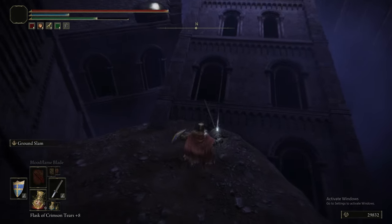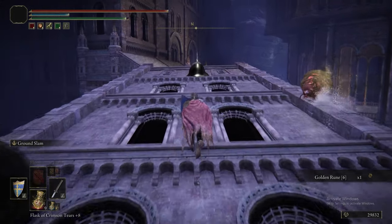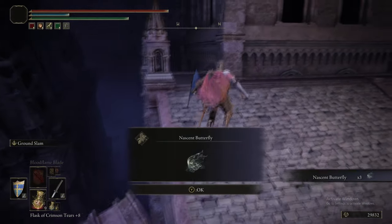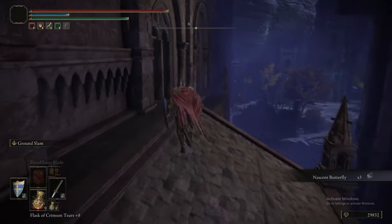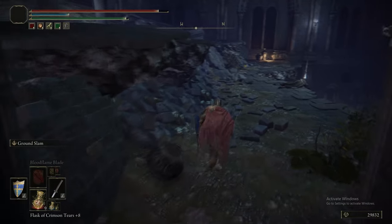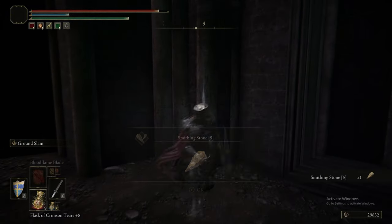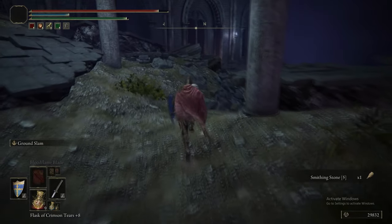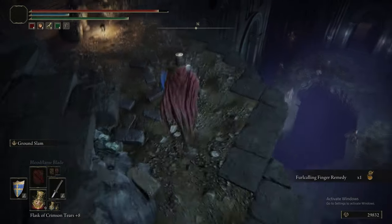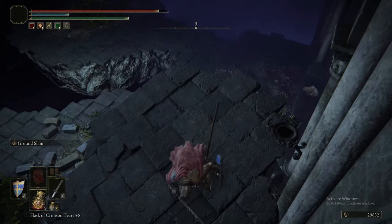We've picked up a Rune Arc and now we're heading along this collapsed building. We've got a Golden Rune 6. Ignore that scarab — it's just a flask one. If you kill the red scarabs you get back a couple of heals, but we don't need to do that. Now we're heading into this second big ruin through the window and just picking up some items. This is nothing too intensive — mostly a straight-line path from the entrance to the big hole to the first major grace and then to the first major boss.